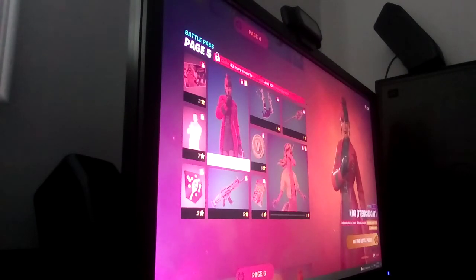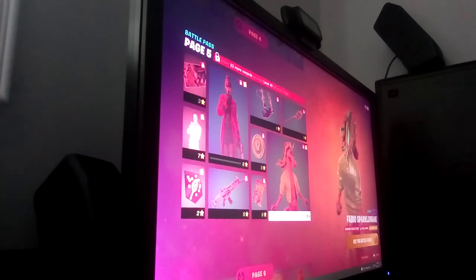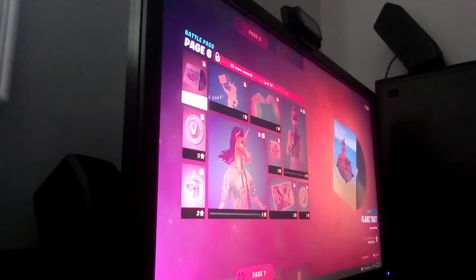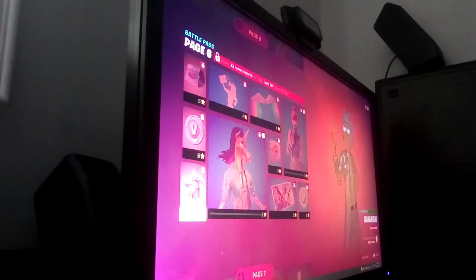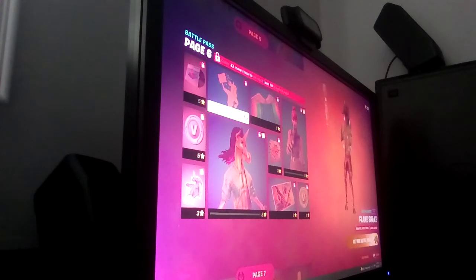And of course the weirdest skin — Fortnite always has to make something weird in the battle pass — Fabio Sparkle Mane, the weirdest skin I think we'll ever get. His hooves are fake, he has little hands under those hooves — little teeny hands under his hooves. We got a contrail, some V-Bucks, a loading screen, and a little icon. We also got some more V-Bucks and his emote 'Flake Shakes' — look at those tiny hands under the hooves.